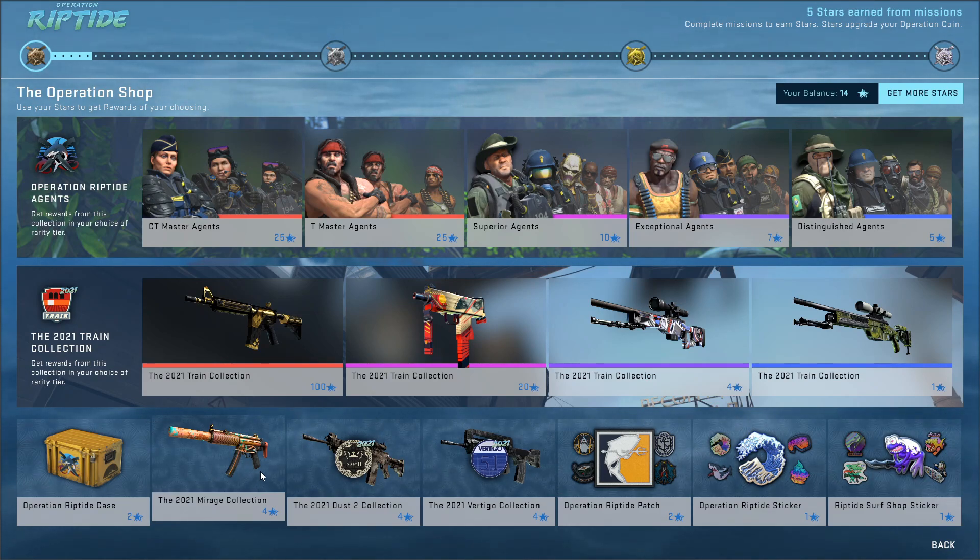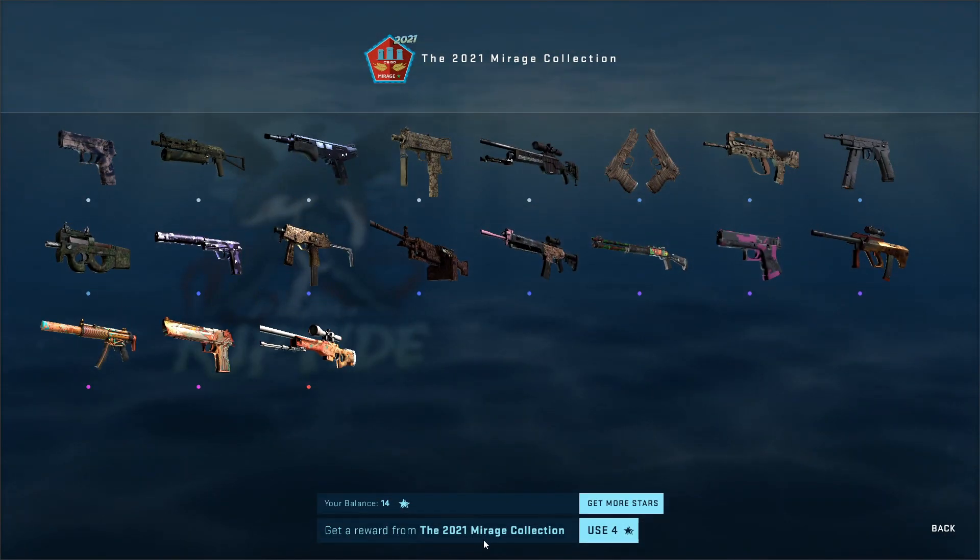I'm opening Riptide Operation collection skins every single day until I pull a red. Today is day number eight and we've not got one yet. Obviously we've really not opened that many and the odds are absolutely horrific. Let's just see what we can get in the Mirage collection - I really like a few of these skins in here.